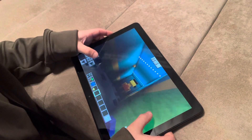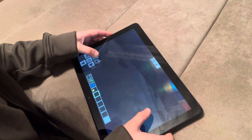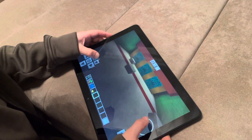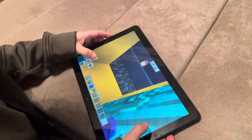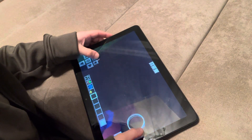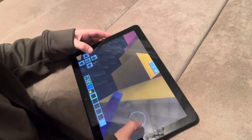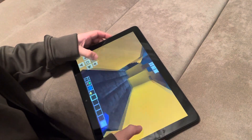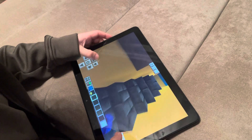And then this is the doll for red light green light. Then you can go to the second game of honeycomb.